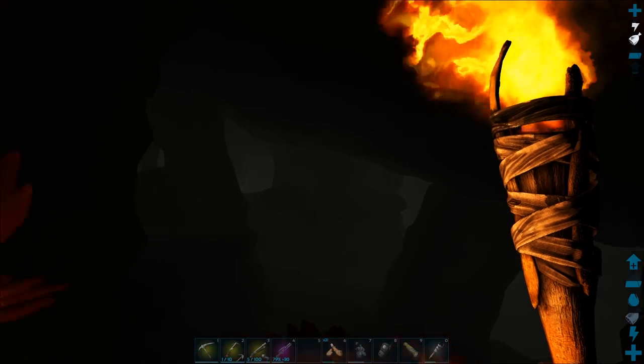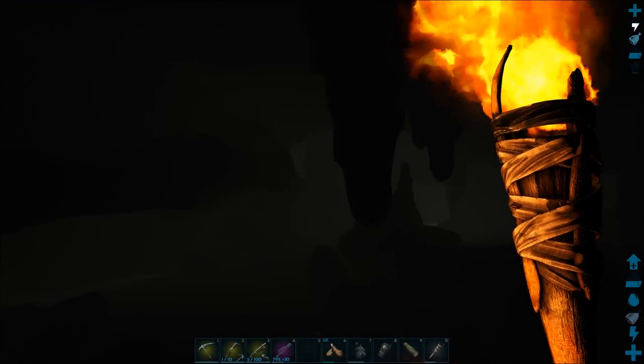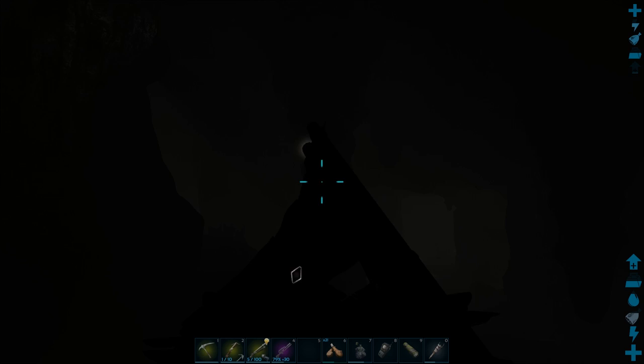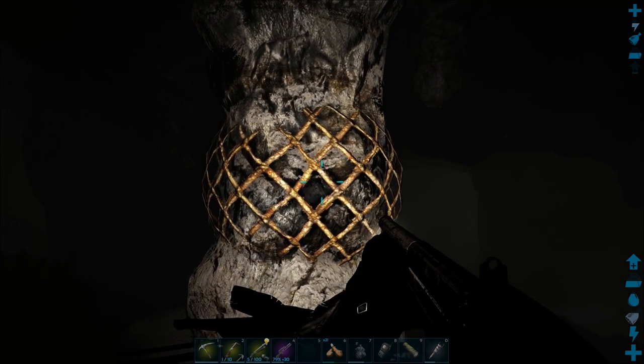Use the giant stalactites hanging down from the ceiling to guide you. Fly between them and they'll keep you in the right direction. What you're looking for is one stone pillar with a metal mesh around it.